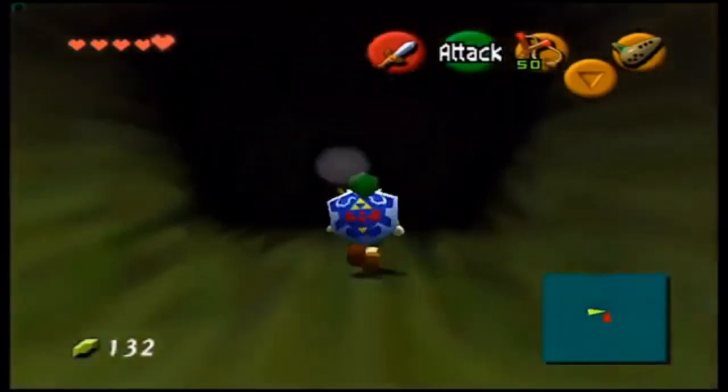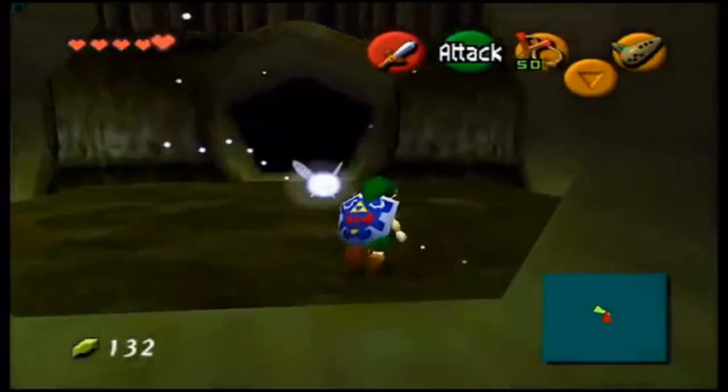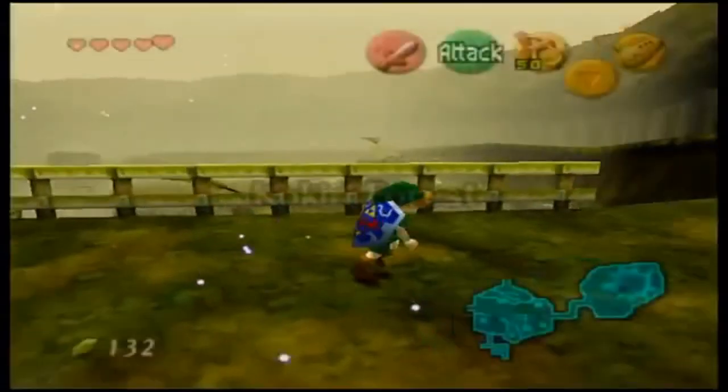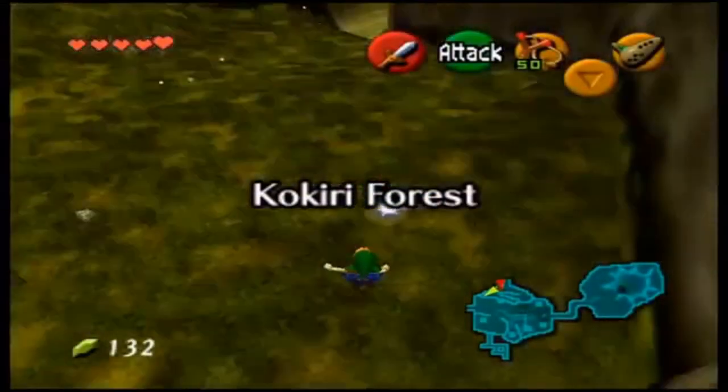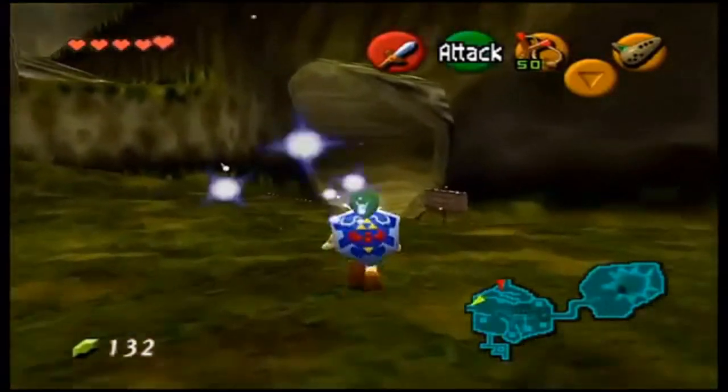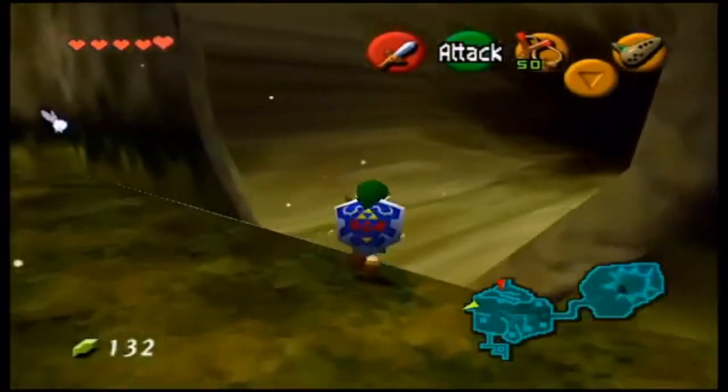For those who don't know, this is actually the Skull Kid from Majora's Mask before he turns evil — definitely something interesting. Now we want to head all the way back to Castletown Market to get another mask from the Happy Mask Salesman — I'll meet you there.